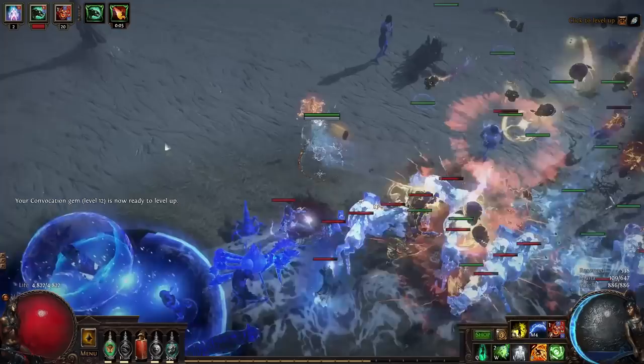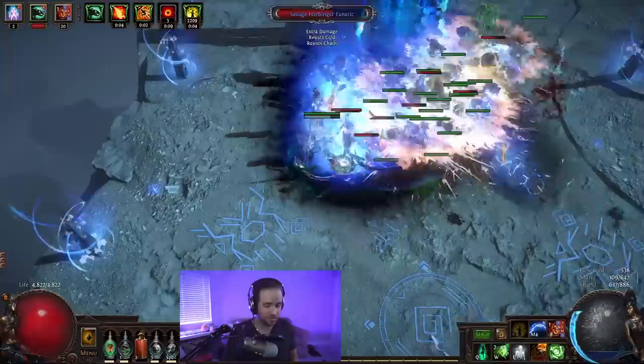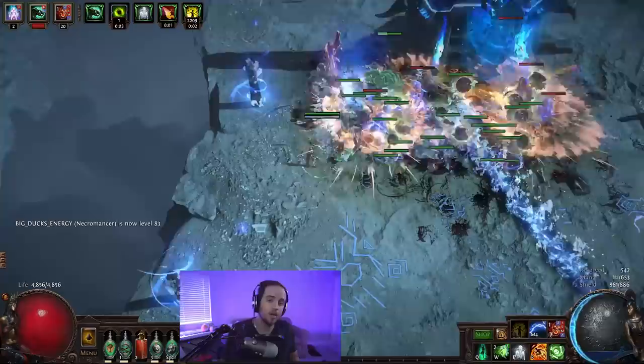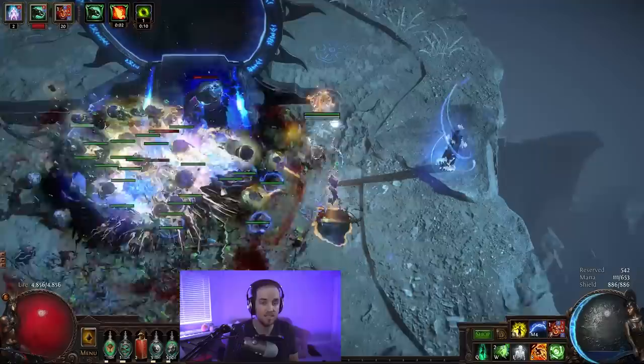Hey guys, BigDucks here and welcome to the Build Showcase. This is a series where I take interesting builds that maybe didn't check all of the boxes needed for a full build guide — maybe not all players could use it or it's too expensive — but I still wanted to show you guys what the build's about. Now, Summon Raging Spirits really almost did make it there. It's really close to having everything that it needs. It can do most of the content in the game for pretty cheap, but the problem is if you want to get that really high-tier content like Awakener 8 Sirius or Uber Elder, you're going to need to invest more into the build and get better at the playstyle because there's a lot of buttons to press. That being said, it's still a fun build, so you should probably try it out.